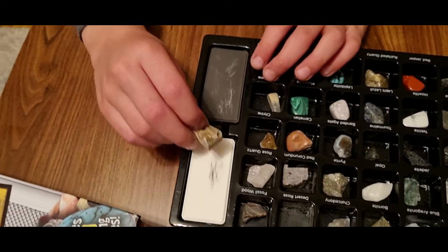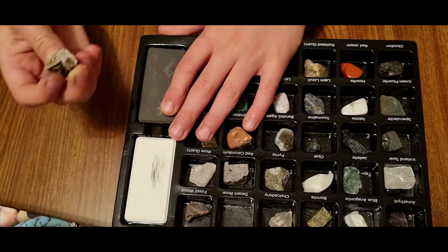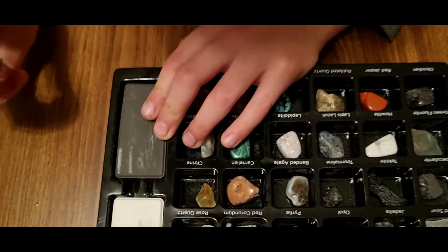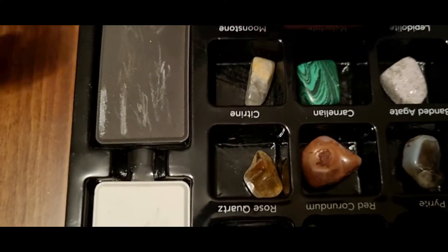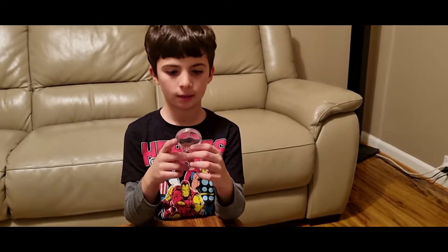Okay, now we're going to try this one — Desert Rose. Nothing, it's a dark colour — white. Now we're going to pick out a stone and check it with the magnifying glass.